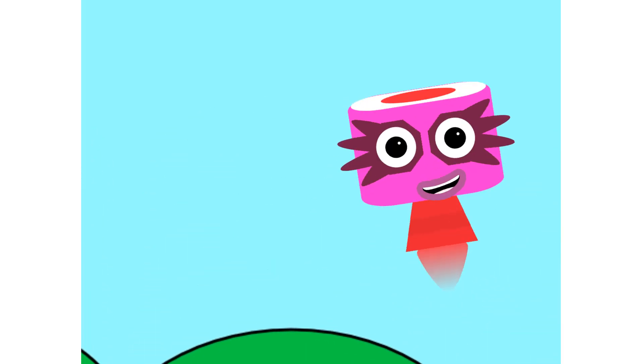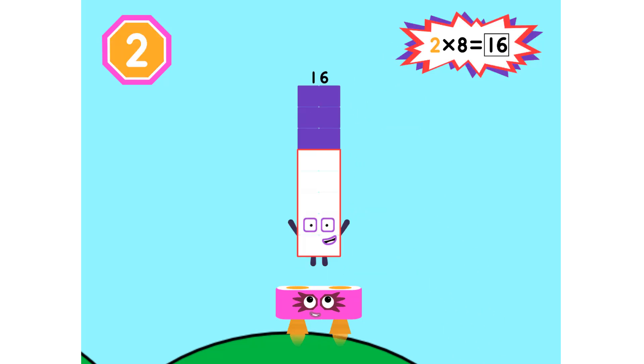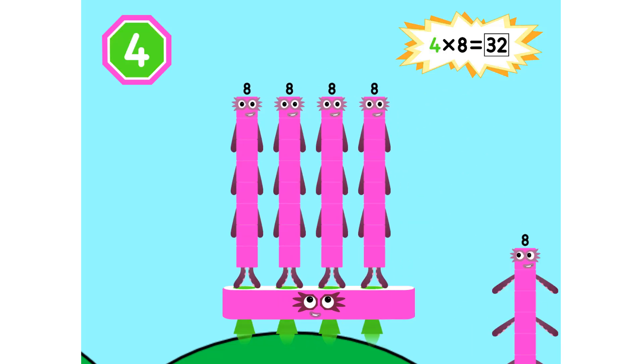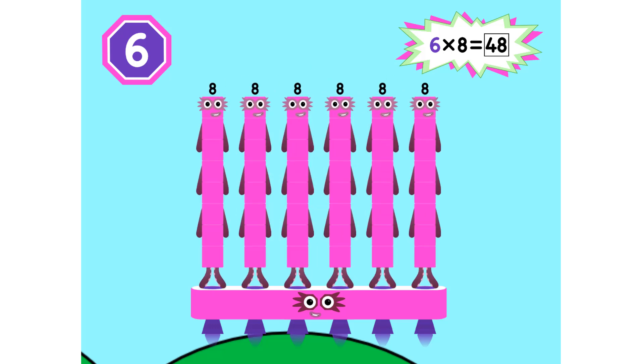Super 8, assemble! 1 eight is 8, 2 eights are 16, 3 eights are 24 — we will heed the call. 4 eights are 32, 5 eights are 40, 6 eights are 48 — we'll catch you when you fall.